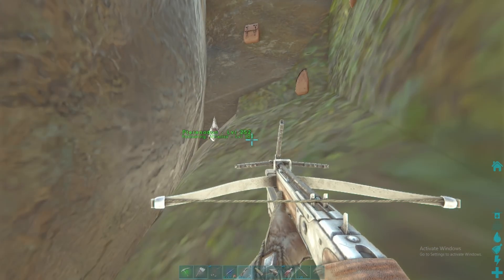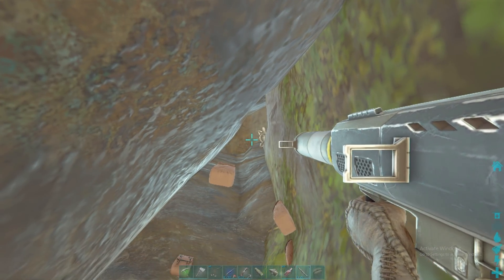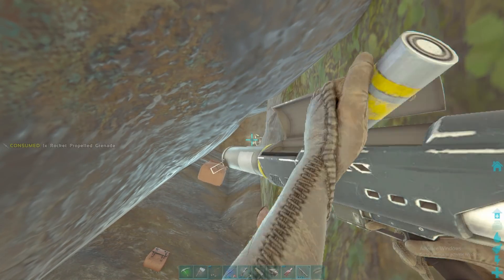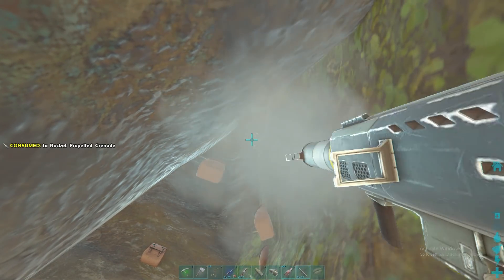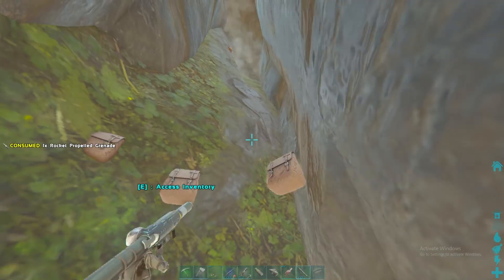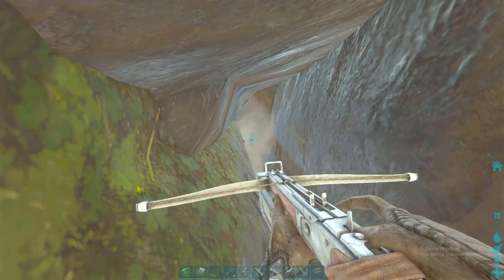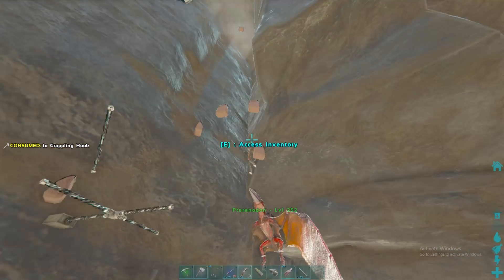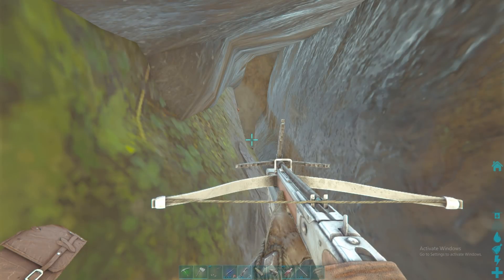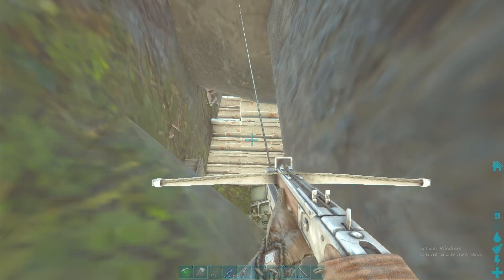I'm just going to shoot this turret with rockets from down here — it shouldn't be able to shoot me. Just being careful not to clip myself on the wall there. Turret's down. I just want to make sure real quick, before I grapple in there, that there are no other turrets at the top of this base. I don't think there is. They do have a Bloodstalker on neutral, so I'm going to have to take care of that when I get up there. But that should be okay. They don't seem to be online either, which is good.